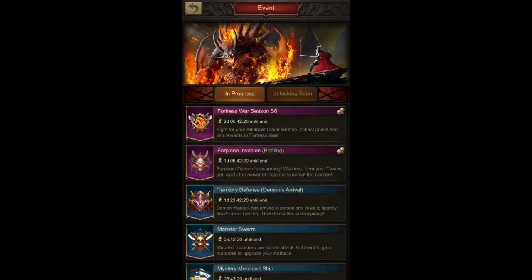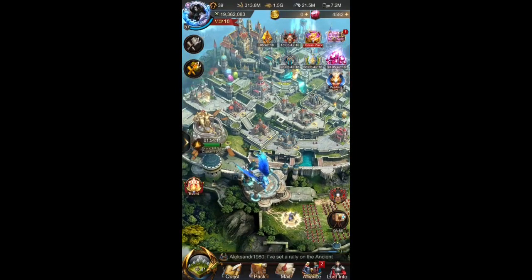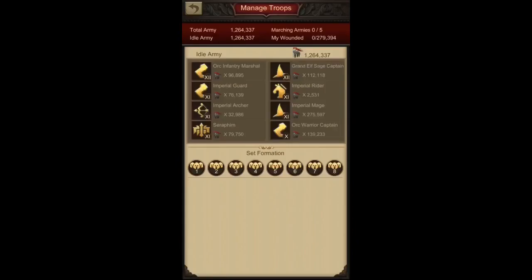Now let's look at the presets I use. Based on how many troops you have, it's helpful to split them evenly so you can send more than one march and defend multiple flags. This helps the alliance defend more flags and bring down monsters faster. With over a million troops, I can send four armies at a time and defend four flags at once.